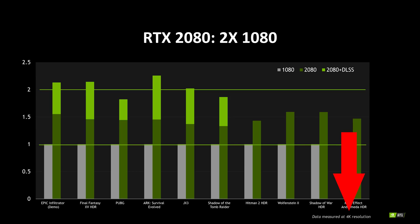Firstly, all these games were benchmarked at 4K, but you can see six titles where Nvidia has chosen to include results with DLSS, or Deep Learning Super Sampling, enabled. DLSS uses the Tensor Cores to accelerate a neural network that post-processes images to smooth jagged edges and do all that usual anti-aliasing stuff, at a much lower performance cost than regular anti-aliasing.